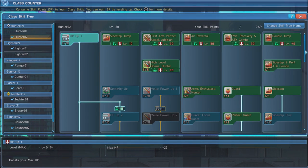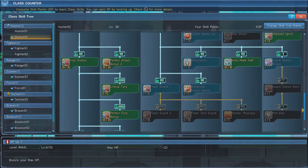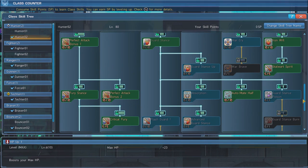We use the standard Hunter subclass for this build. First, put six points into HP Up 1. When you reach level 80, be sure to max out High Level Bonus Hunter. Next, max out Perfect Attack Bonus 1 and 2. Fury Stance is important for this build as well. Maxing out every part of Fury Stance will grant us a melee damage bonus, while also granting an increase in Critical Hit Rate.